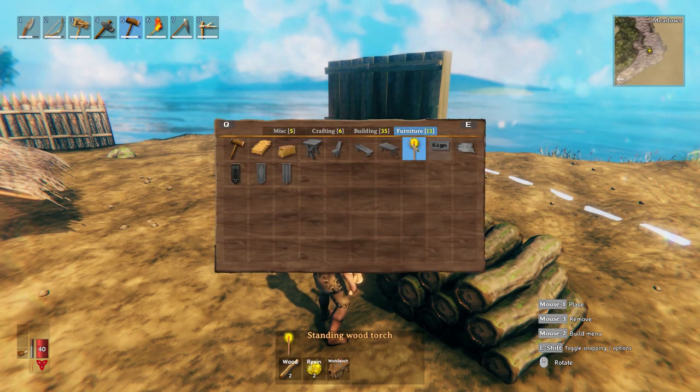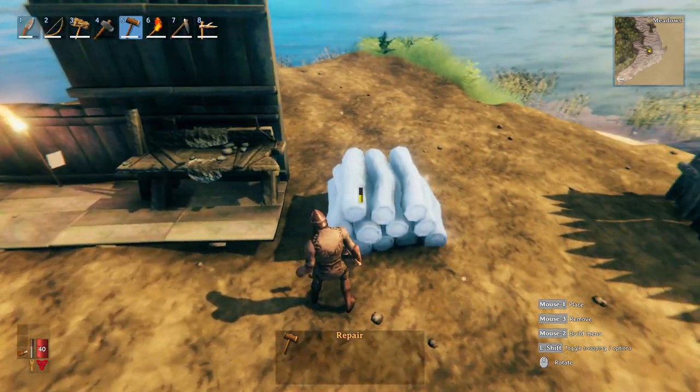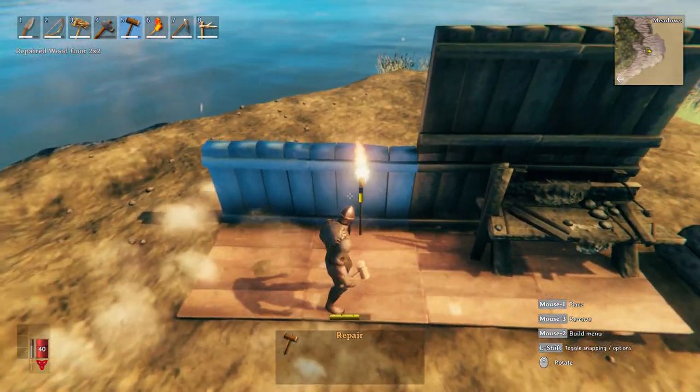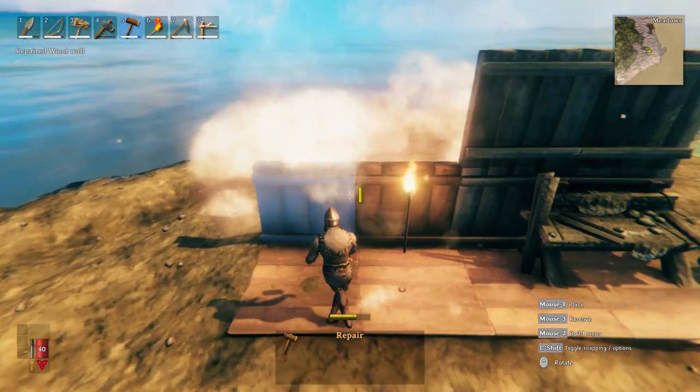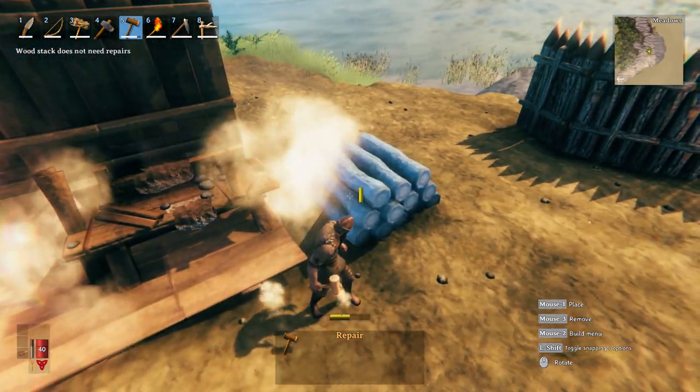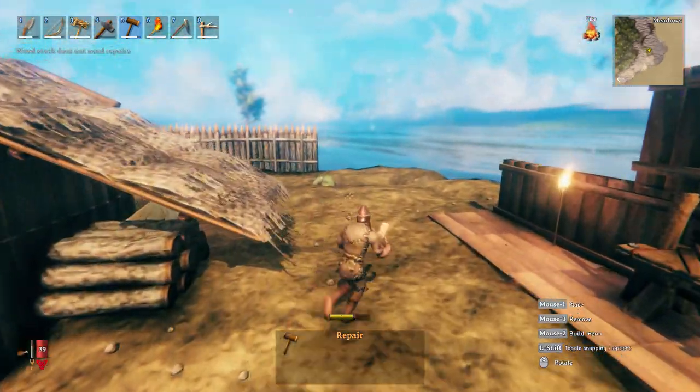I'm not sure what the score is with the stone structures — I'm guessing that they wouldn't take damage. But as you can see, they are repairable and I'm not really using any resources to do so. But if you don't pay attention to this, your base will pretty much end up falling into disarray and breaking under its own weight.